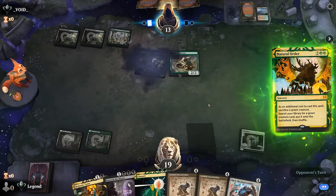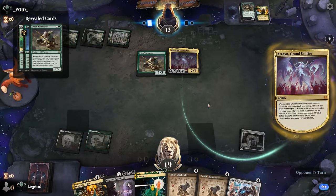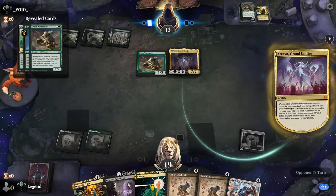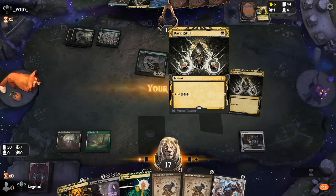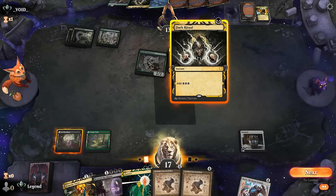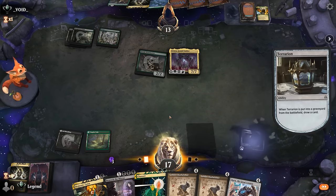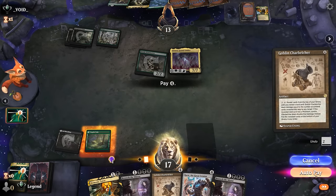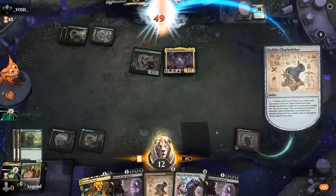Opponent goes for Natural Order and gets Atraxa instead of Craterhoof — makes sense. Had they gotten Craterhoof, we'd be at eight life which is still enough to Channel Charbelcher activate, so it wouldn't have been lethal anyway. We found Boseju and drew a Dark Ritual — so it's more of a combo Elf deck. Dark Ritual saves us a bit of life so we don't need to Channel for as much. Cast Channel, cast Charbelcher — could even get there with Karn fetching one from the sideboard. And there we have it.